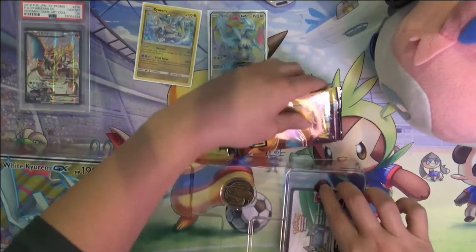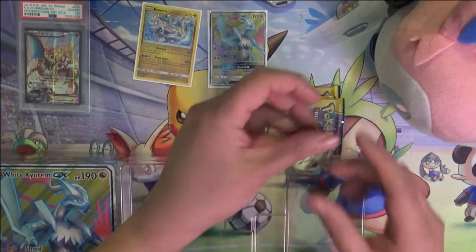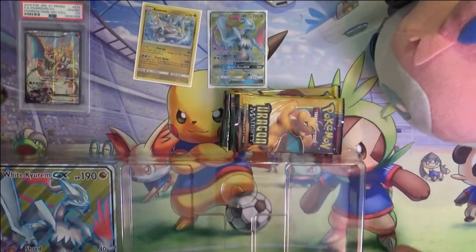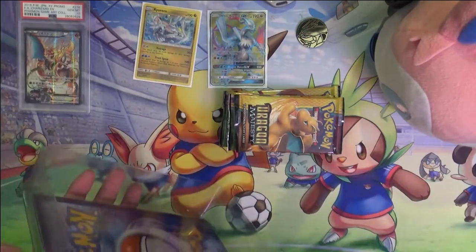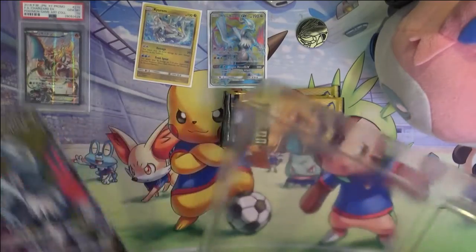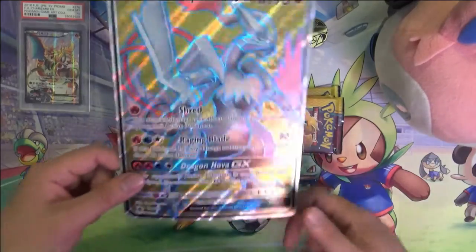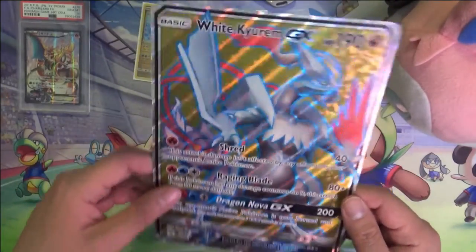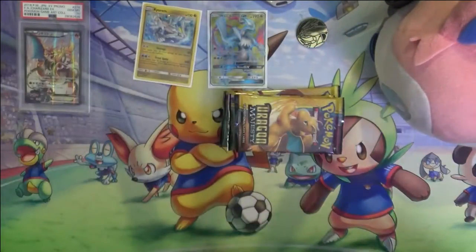Alright, so we got our five packs. On this side we do have a coin, but no pin for this one, which is kind of disappointing. I definitely place more value on the pin than the coin. And there's another jumbo card — I do like that this one is a full art versus just a regular GX.